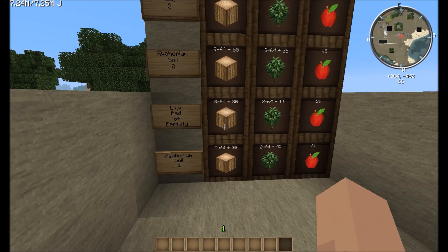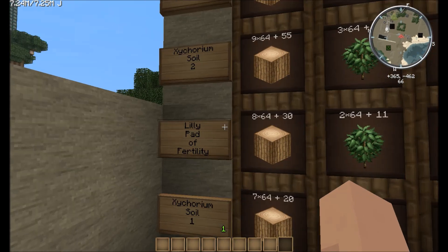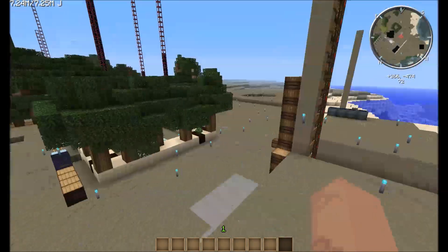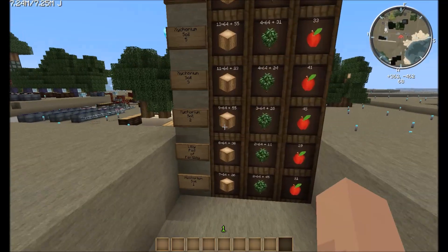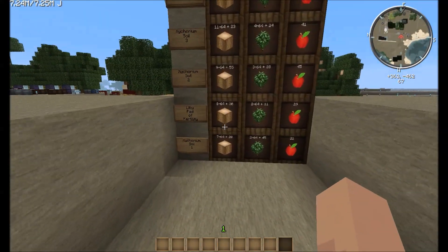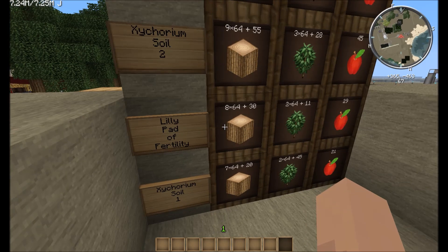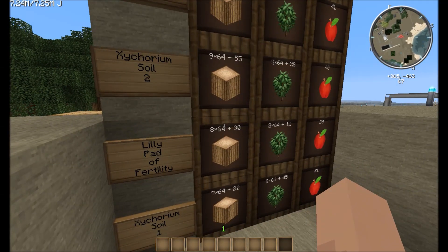We're back with the results. At the very bottom of this test we have Zycorium Solo single block at 7 stacks, followed by the Lily Pad of Fertility and Zycorium Soil 2 with 8 and 9 stacks respectively. I had to run this test twice because I got some weird results — the Lily Pad and the Zycorium switched places between runs. The second time, Zycorium Soil 2 layers got 9 stacks and the Lily Pad of Fertility got 8. The first time through the numbers were just reversed. So those two are probably fairly analogous, and it's a flip of the coin which one comes out on top.